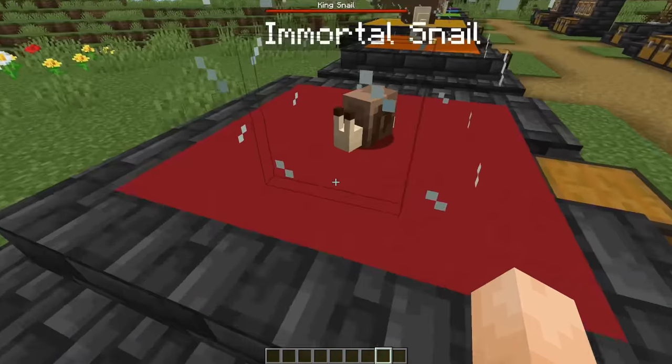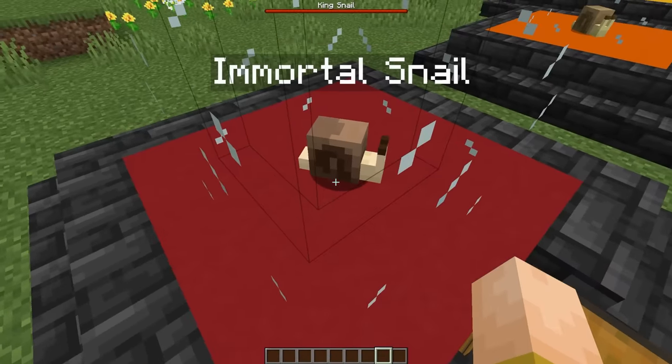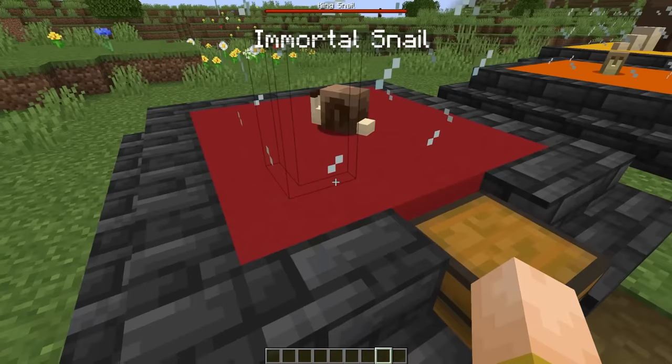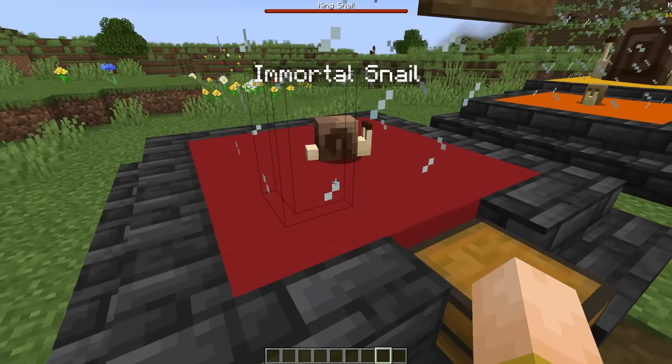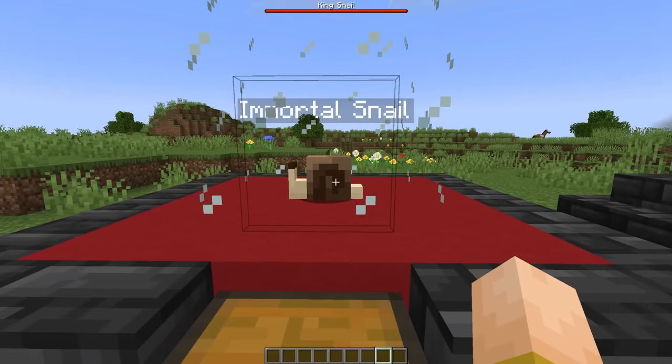When you first load into the world, the Immortal Snail spawns roughly 20 blocks away from you. He very slowly chases you, and if he reaches you, you die. Full prop 4 netherite armor with enchanted golden apples and turtle master potions aren't enough to save you — he still one-shots you. This guy can see you from a thousand blocks away, he knows where you are at all times, and he's coming for you.